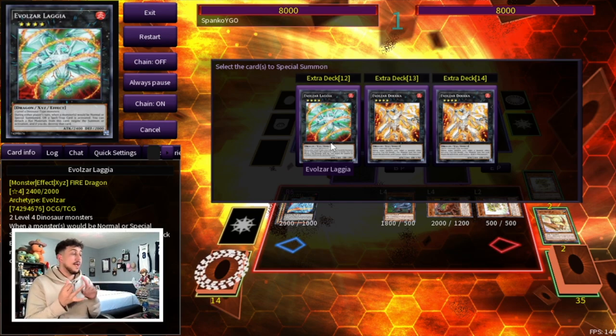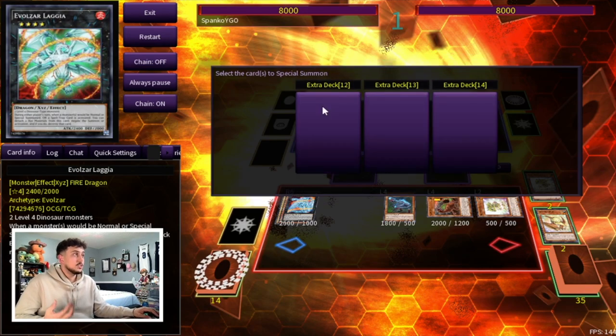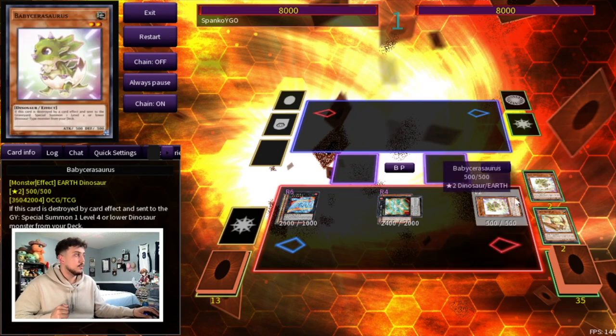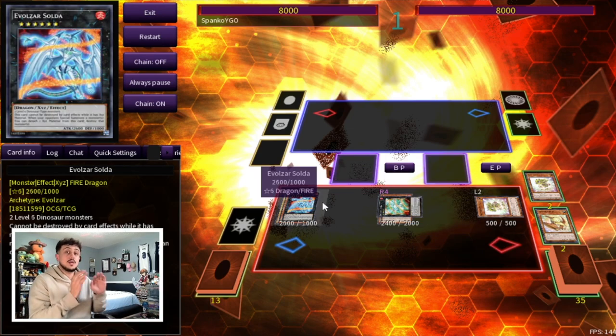Depending on the matchup, you can switch it up. If you go Dolka you have two monster negates plus two pops, but I actually think Lagia might be better here because you have no spell or trap negation otherwise. If your opponent has Impermanence or any spell/trap removal, or a starter like Cashtira or similar, you want that coverage. If you go Dolka you have four disruptions total; if you go Lagia you have three disruptions but with spell and trap negation. Either way, even through Droll and Lock Bird, you're still making three to four disruptions.